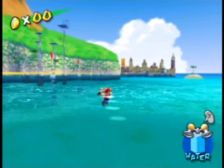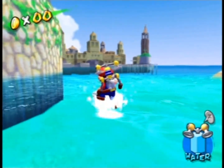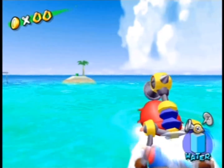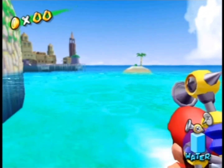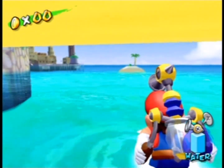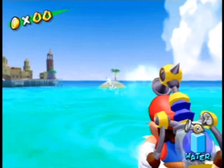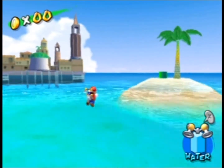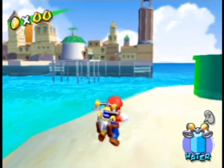Gelato Beach looks fine from here. From Rico Harbor we can also see Delfino Plaza, and there's one major inconsistency. On this tiny island you can see a pipe, but when you're in the actual Delfino Plaza level, this pipe is not located on that island — it's located on the other island, on the other side of the plaza. On this island there is normally just a Pianta lady. In the low-res version seen from Rico Harbor, the pipe appears in the wrong location.